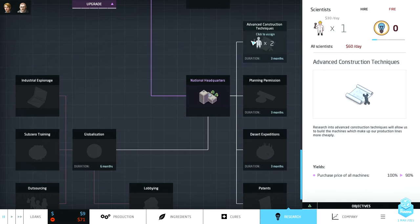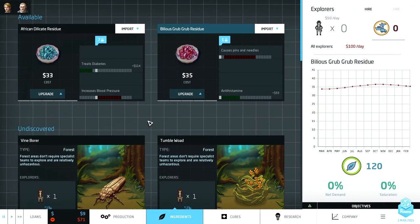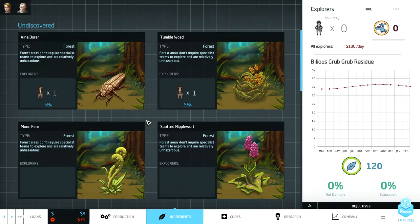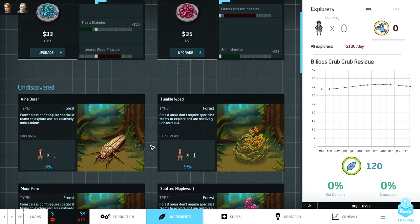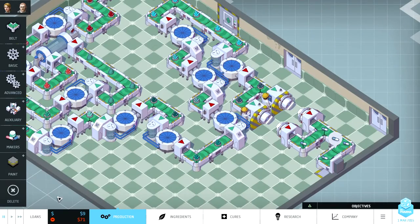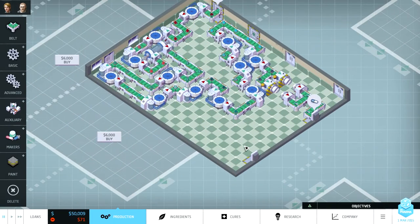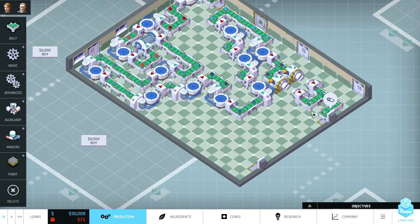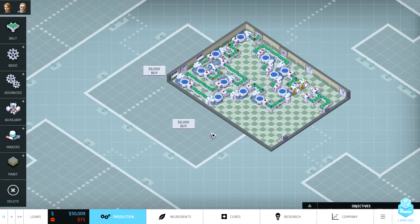National headquarters is finished — we'll research the immunizer. We shouldn't have done that, but whatever. We're going to have to take out a loan. That's going, but it's not very profitable because it's expensive to make. So that was a bad idea.